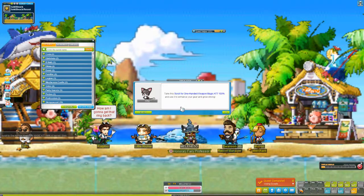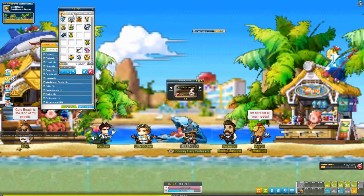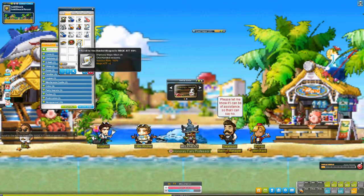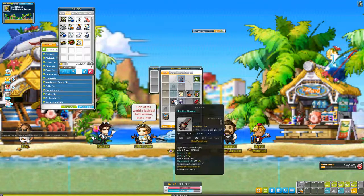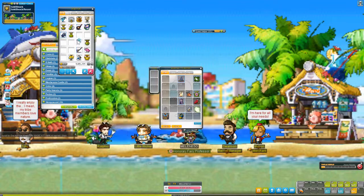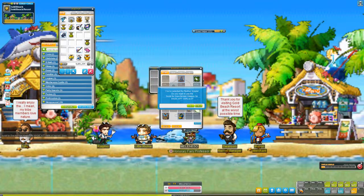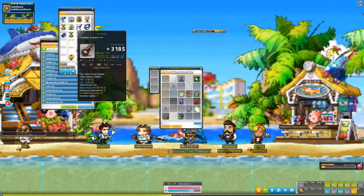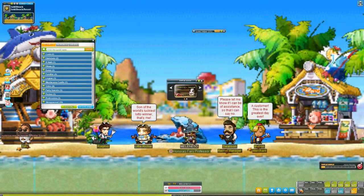Take the scroll for one-handed weapon attack for magic. So we got this scroll here — it's a 100% scroll, so it will definitely work. Let's use it on our weapon. Not a huge improvement, just a slight improvement. So now we've done that quest. Is there a job advancement list? Maybe in Alenia? No.